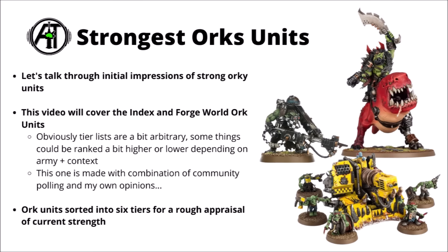In this video we're going to talk through each unit in the Index in turn, and for power rating I've divided them up into 6 different tiers, starting with 6th the lowest, and moving all the way along to the most standout things for the points cost. I'll also cover the Forge World choices, but maybe a little bit more briefly, keeping the focus on the main Index units.